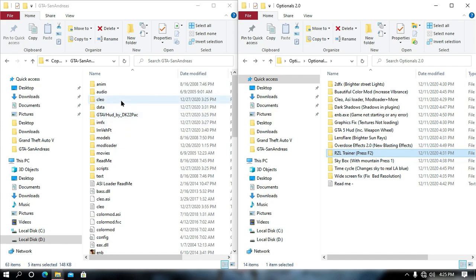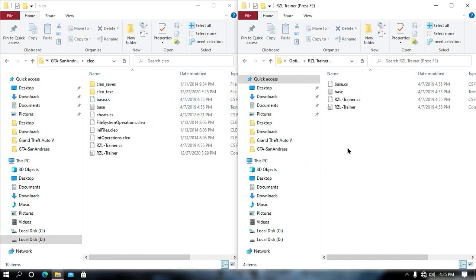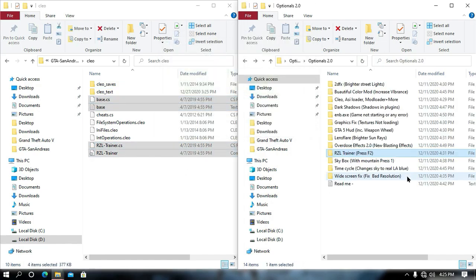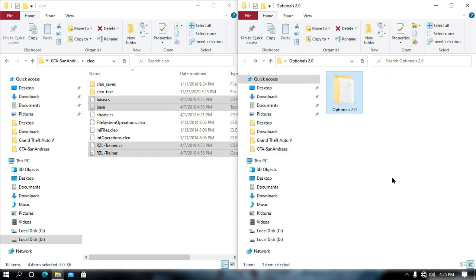Now go back and search for your RGL trainer — we are going to install the RGL trainer. You press F2 in order to open it. First open the CLEO folder from your game directory, then drag and drop all the files into the CLEO folder, and you're all done. Now minimize both windows and extract the main mod.